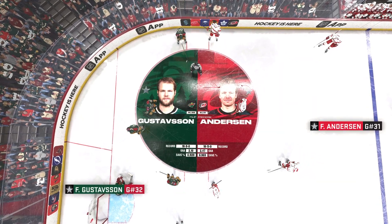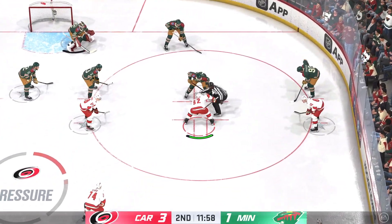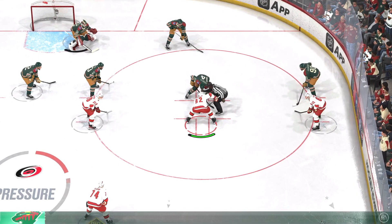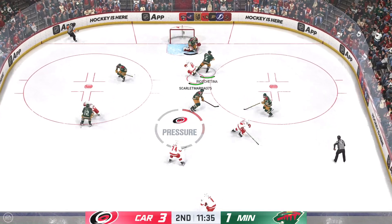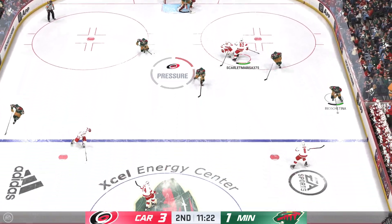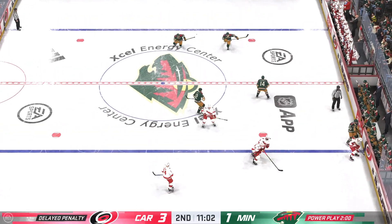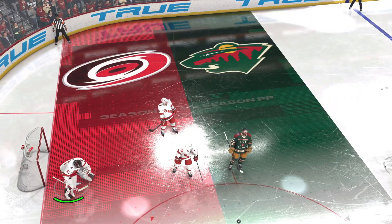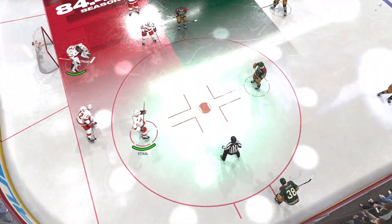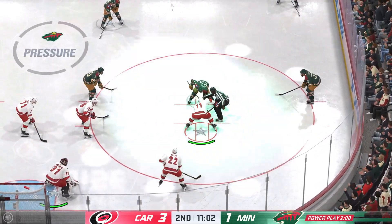The Hurricanes continue to lead in the second. They have been the busier team in the shot department, and as a result they lead. Carolina's got it and they're on the attack. Center wins that one clean — everyone's ready for the puck. They know they're attacking now with a tired group that they're playing against. Burns called for tripping.